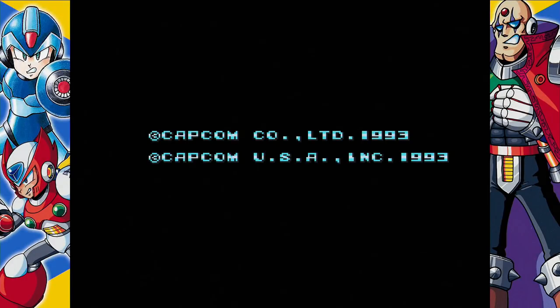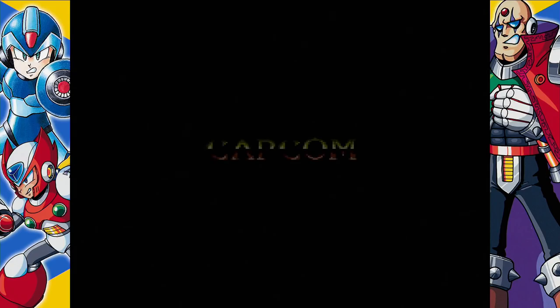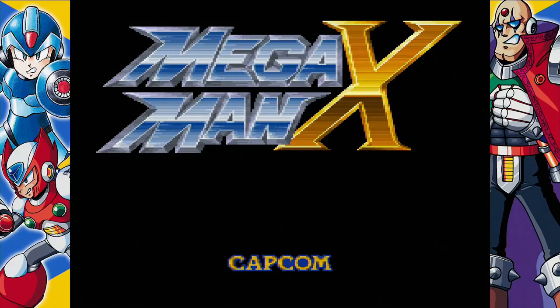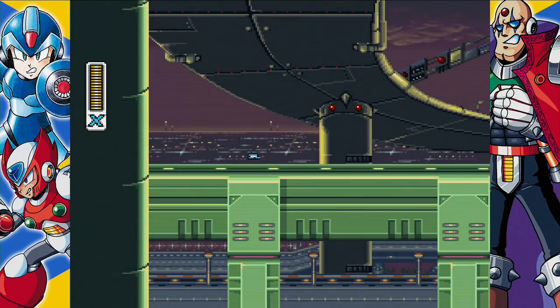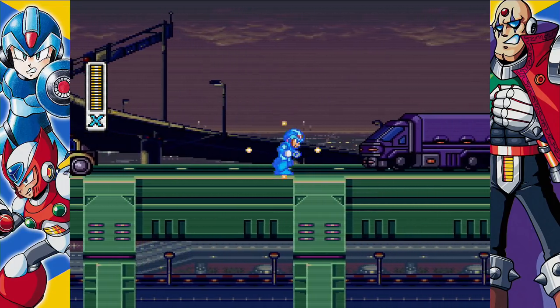Mega Man X is a pretty good game — I like most of the Mega Man X games. What's your favorite? Snowboarding — I like a good vert ramp. What's the difference between a vert ramp and a normal ramp? A normal ramp launches you off at about a 45-degree angle, while the vert ramp is like a half pipe, going up and down. Capcom released this — oh, I didn't pull in my save. This song is so good, it's one of the best Mega Man songs.